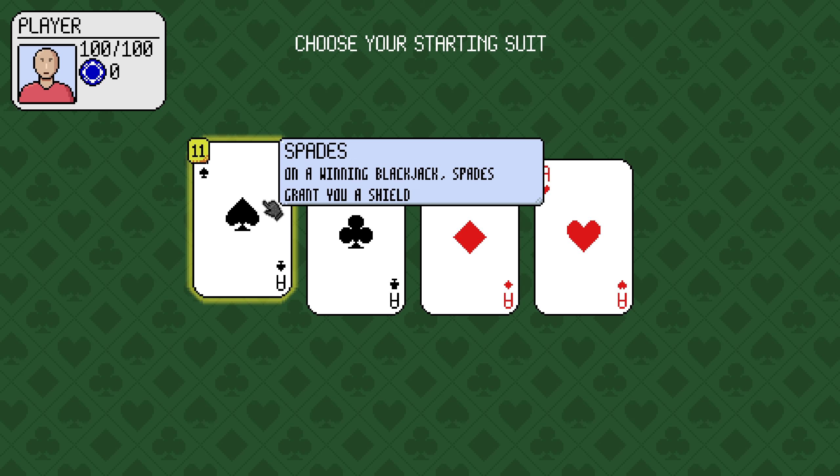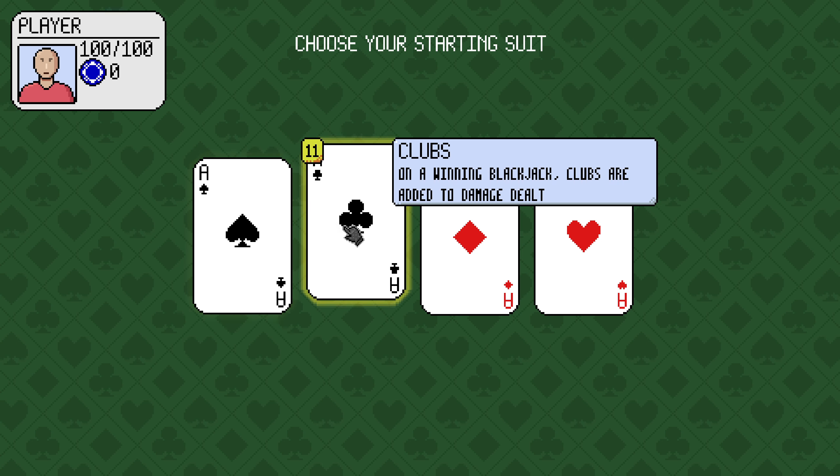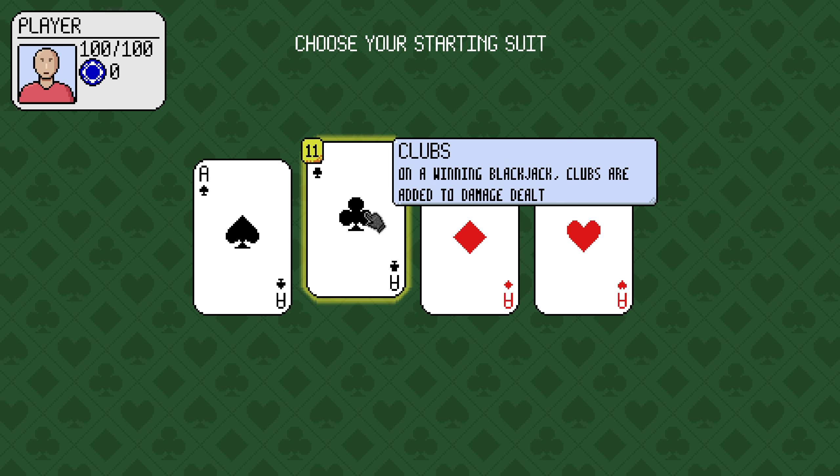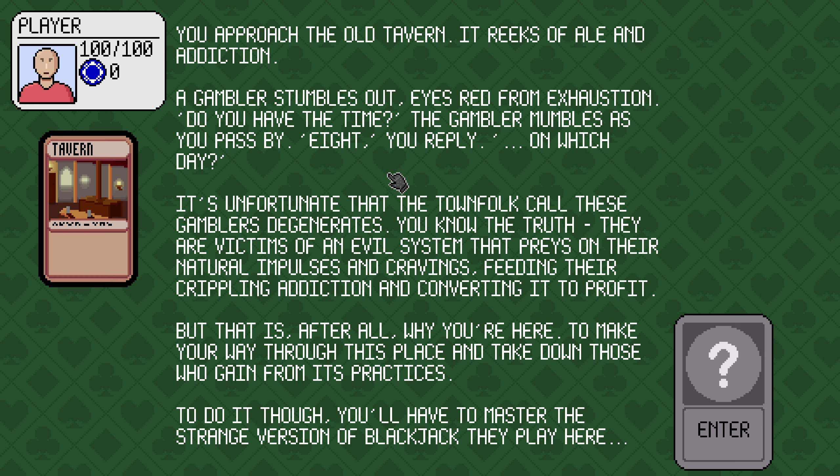We can select spades on a winning blackjack hand. Spades grant you a shield. Clubs are added to damage dealt. Diamonds grant you chips and hearts heal back health. I think just dealing more damage when in doubt.